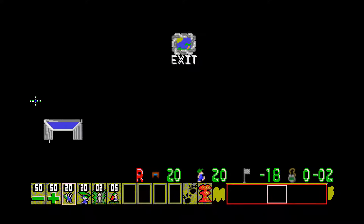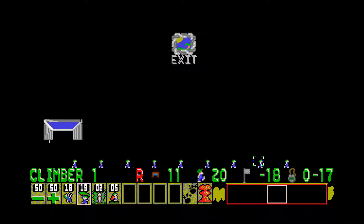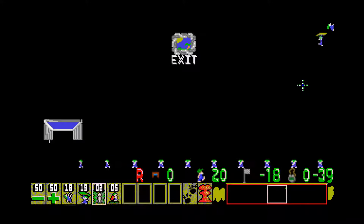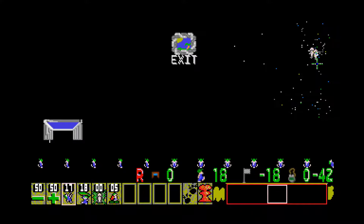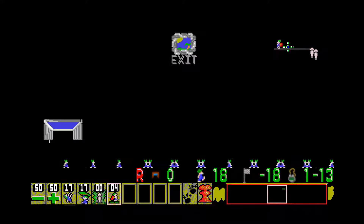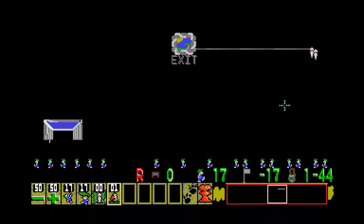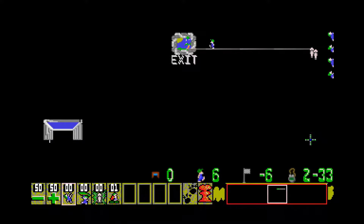Let's go! The first lemming gets a glider, then the next one as well, and then the first one also gets a glider. Then we stone them. The next one gets a glider after falling for a bit, then gets stoned as well. Another climber is sent up, gets a glider, and then we platform all the way to the exit. It takes four of them, and then everyone just simply gets a climber and a glider.